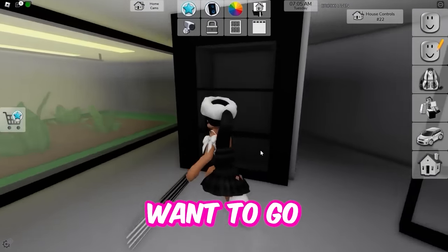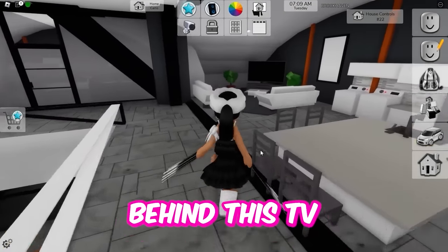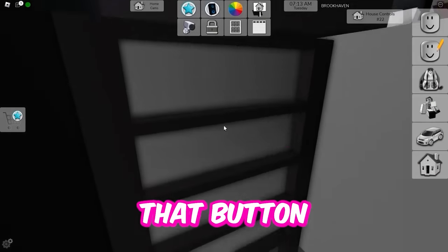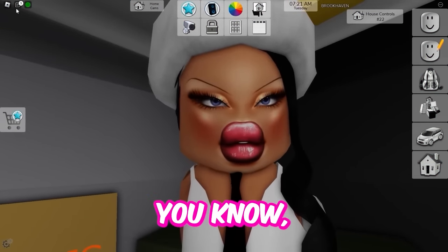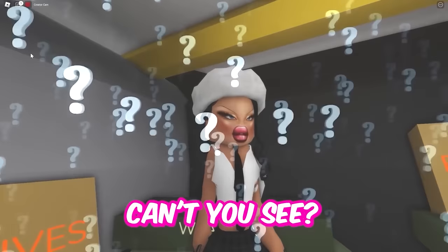Once it's done loading, you're going to want to go in there, go through that door right there and go behind this TV in your living room. Once you go behind it, you're going to click that button and boom, secret room with weapons and money. Exactly what a girl like me needs in her life. I love money and weapons. Even my nails are weapons.